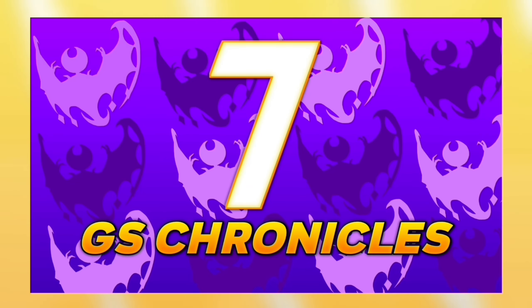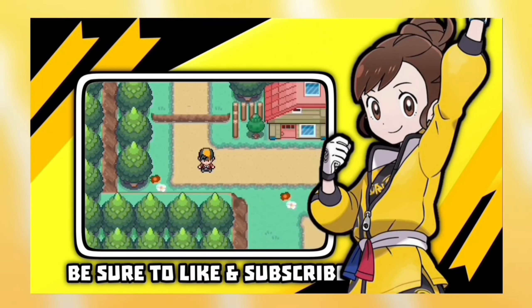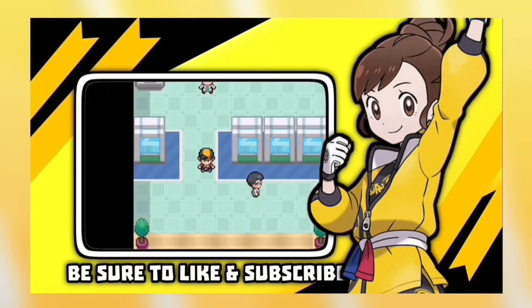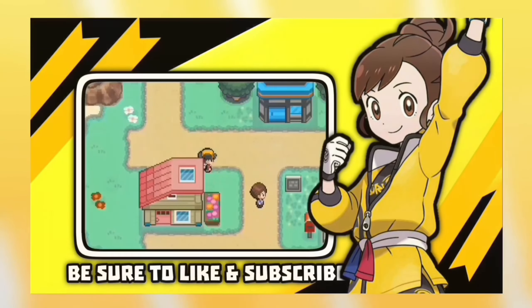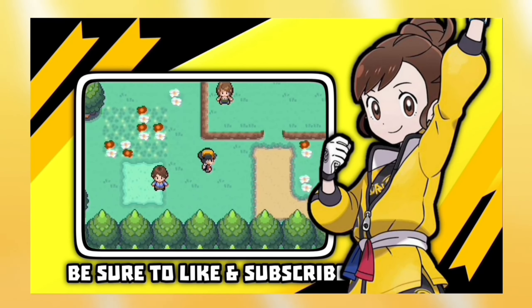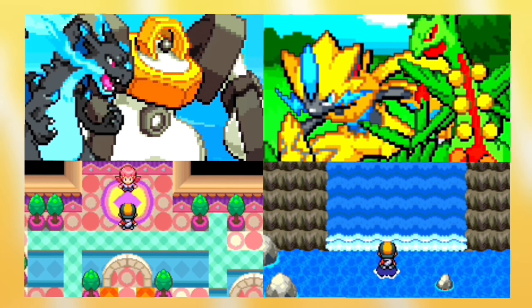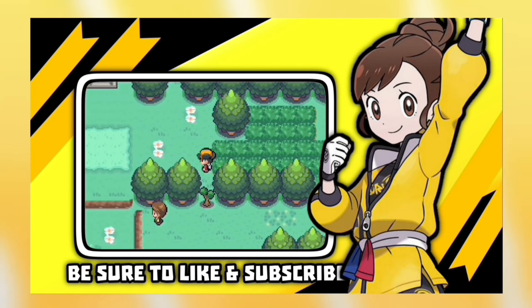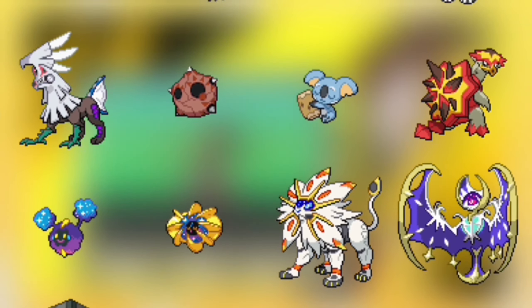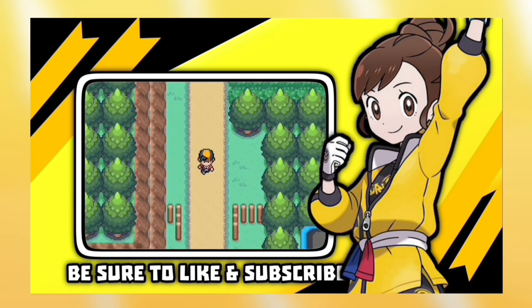For number 7 we have Pokemon GS Chronicles by Cap'n Annie. It's a completed Pokemon GBA Rom Hack that recently got a new update, and its story is inspired by HeartGold and SoulSilver — not a point-for-point retelling, but somewhat the same while also being different. Features include Mega Evolution, Z-Moves, EXP Share, Randomizer, Day and Night System, good graphics, Pokemon from Gen 1 to 7, and much more. So if you want to go back and experience playing in the Johto region, this game is for you.